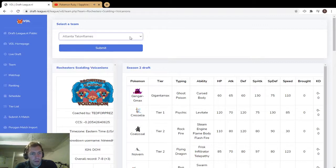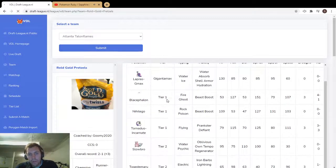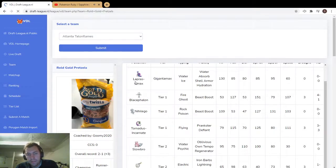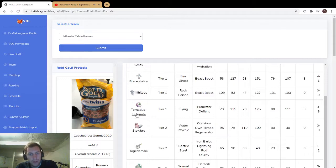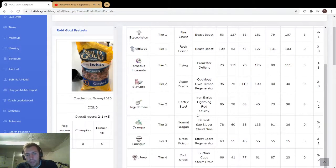Let's move on to the Rolled Gold Pretzels. There's a very clear and obvious weakness with this team. Looking at this list from the top: Lapras GMax versus a Boltund choice band Strong Jaw Thunder Fang — okay. Blicephalon, crunch okay. Nihilego 47 defense, that's nothing, Thunder Fang okay. Tornadus Thunder Fang okay. Slowbro Thunder Fang okay. Togedemaru Fire Fang okay. Drampa Play Rough okay.